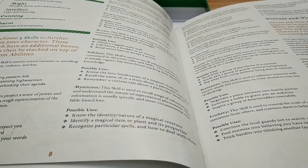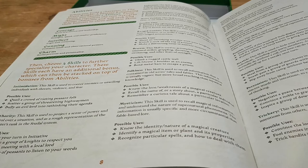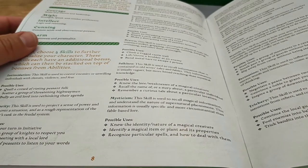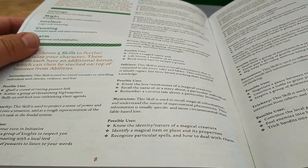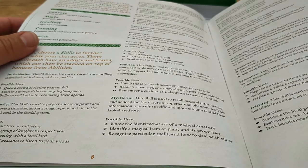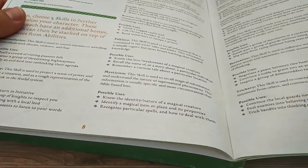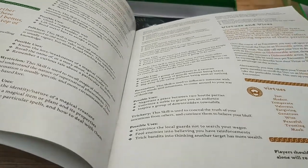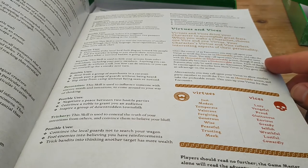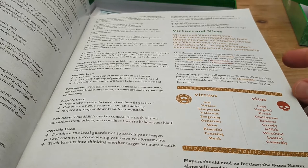Your abilities are: Courage — sense of presence; Might — strength, speed, and combat proficiency; Intellect — logic and reasoning; Cunning — common sense; Charm — social prowess. You get four skills. For example, Folklore is used to recall information contained in old world titles and fables — usually vague but broad-reaching. Whereas Mysticism is used to recall magical information: know the identity of a magical creature, identify a magical item, recognize particular spells and how to deal with them. You also have virtues and vices — you can call upon your virtue to re-roll a d20, and call on a vice to do the same, but it changes that action to a dishonorable action.